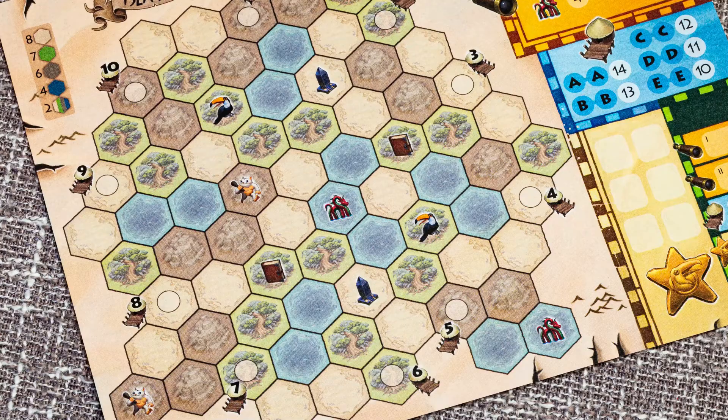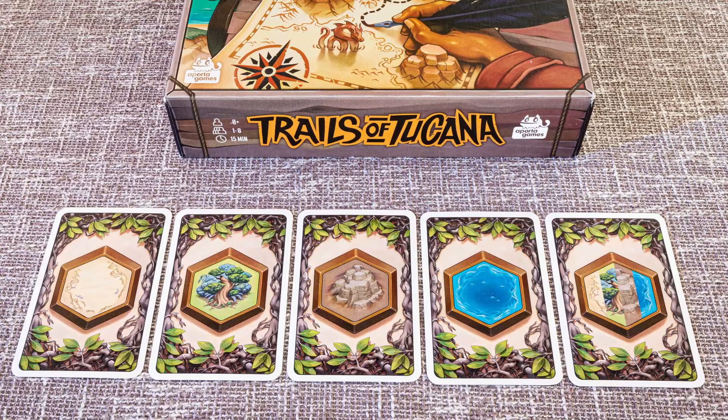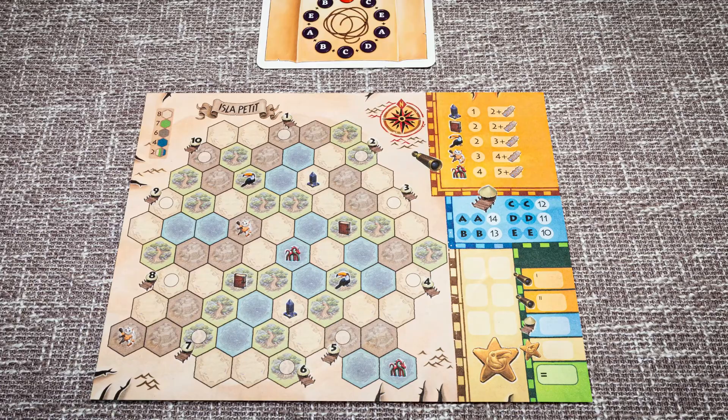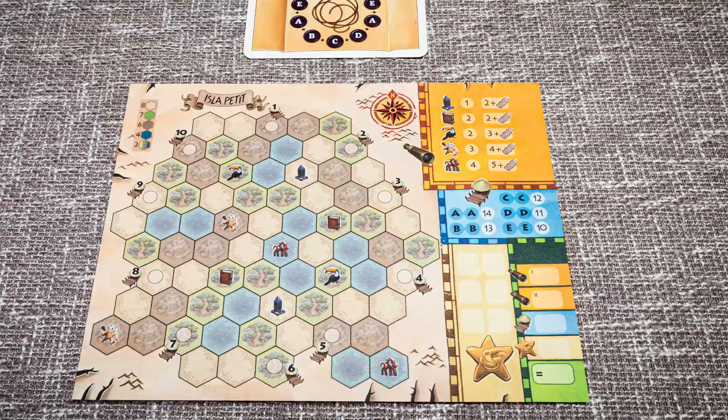Each player will take a sheet of paper with a picture of an island on it and a pen or pencil. The island is made up of 4 different types of terrain hexes which are sand, trees, water and stone. Each of the 10 harbours around the outside of a player's island is given a letter between A and E. Each island that the players receive is initially given a different distribution of where the harbours are stationed, so no two islands will look the same.